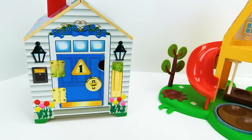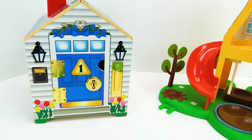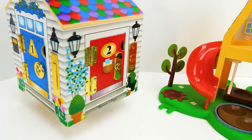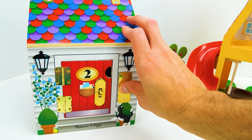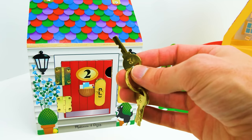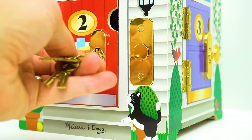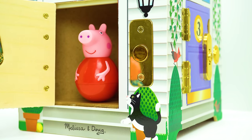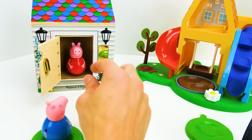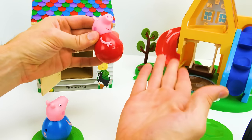Let's not forget to close the door back and lock it with our key. And now we can find our next friend by turning the house like this. Let's see who's behind the red number two door — I'll ring the doorbell. And now we can use our number two key. Let's slide it in the latch and turn it and see who we have. It's Peppa! Hey Peppa Pig! How cool is that — our next friend is going to be Peppa Pig!